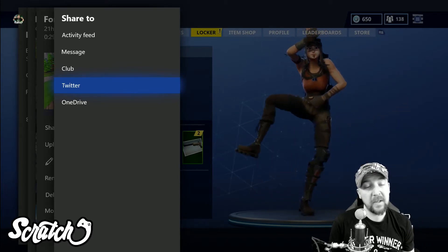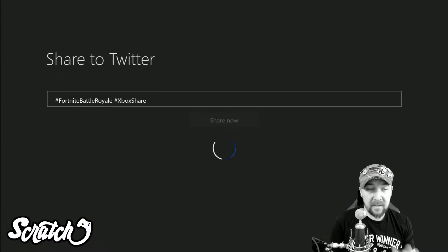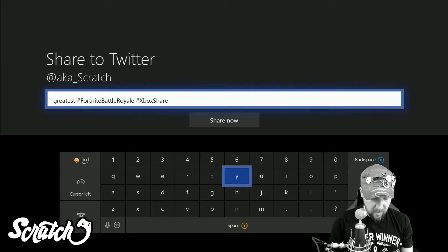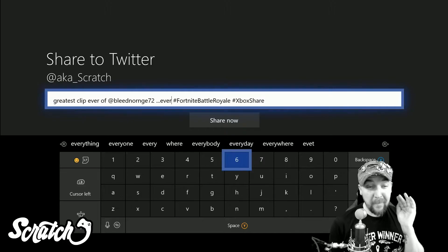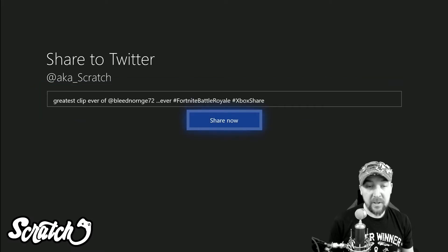You'll see that Twitter — in addition to Club, Message, Activity Feed, OneDrive, whatever — Twitter is an option here. When we select that, it does take us out of the game, but it takes us directly to share on Twitter so we can just send it right now. I'm going to say 'greatest clip ever' — okay, the greatest clip ever of BleedingOrange72 ever. I'll show it in just a second. Then we're just going to press the B button here and go down to Share Now.